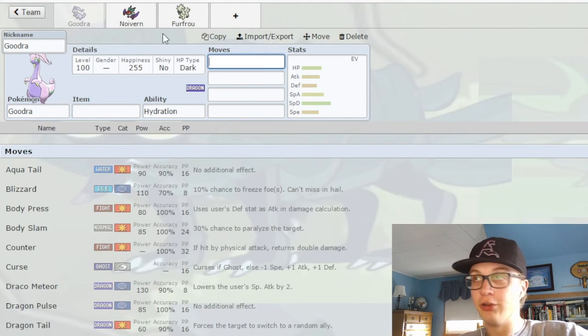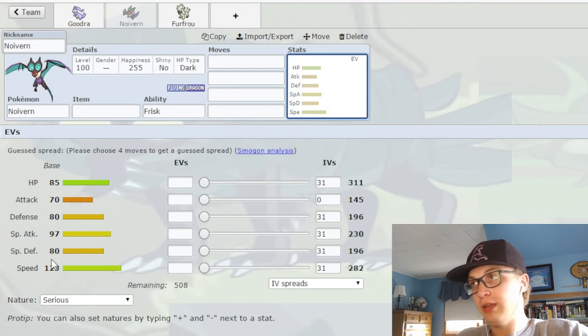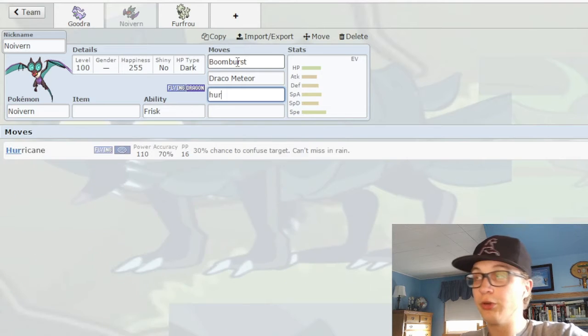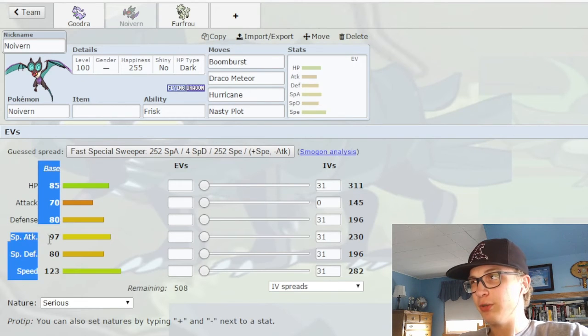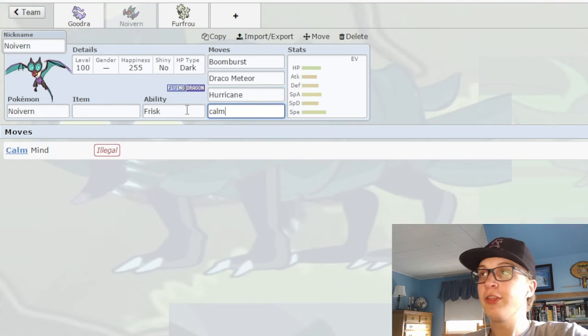Now we have Noivern. Noivern is obviously very fast with a decent Special Attack stat. It has Boom Burst and Draco Meteor, two incredibly powerful moves, and also Hurricane. But it doesn't have a boosting move — why, we may never know. Its Special Attack stat is just meager; it gets by but not by much. Boost that by 10 and give it Nasty Plot or even Calm Mind or anything — this mon could have been a demon.